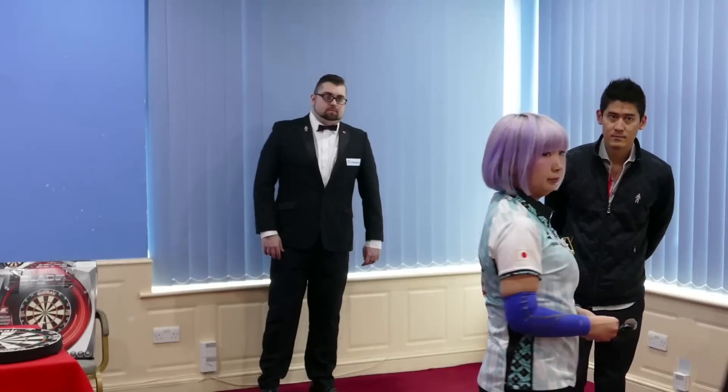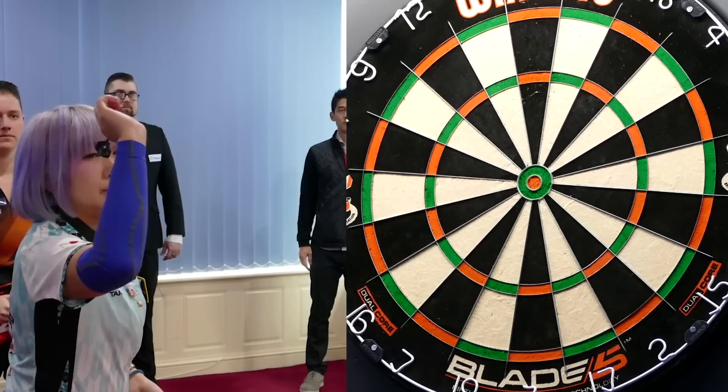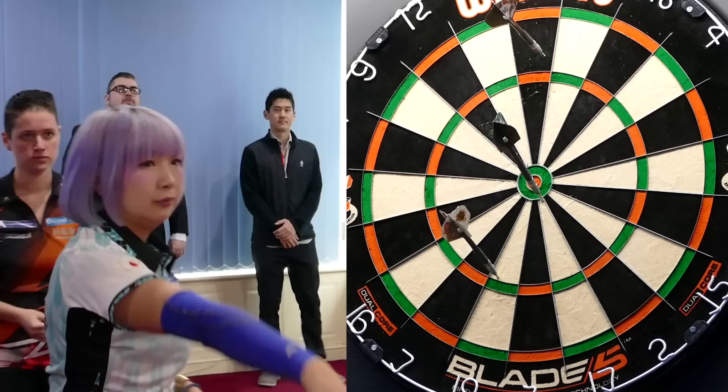Before the game starts, both players must throw for the ball to determine who starts the match. Both players have nine practice darts before the first player throws for the ball. There are three possible outcomes: the best outcome is to hit the ball, second best is a 25, and the final possibility is outside the 25. Whatever the first player hits, they retrieve their dart to leave an open board for their opponent.